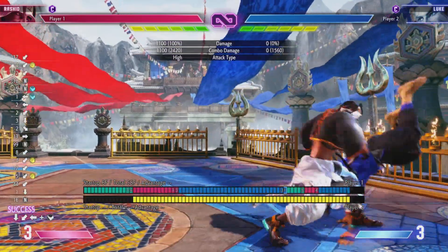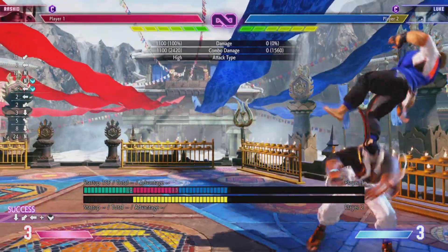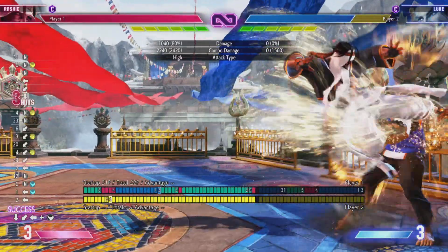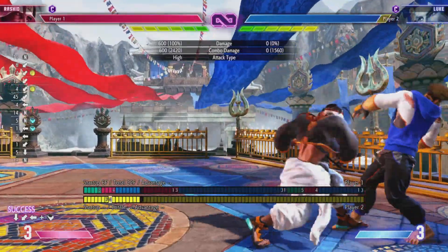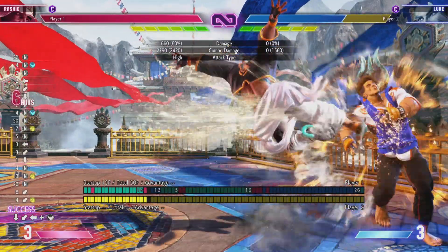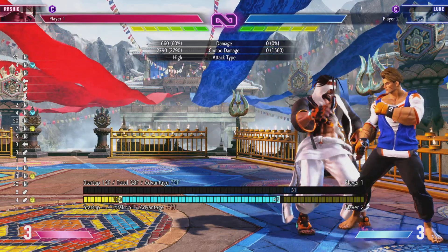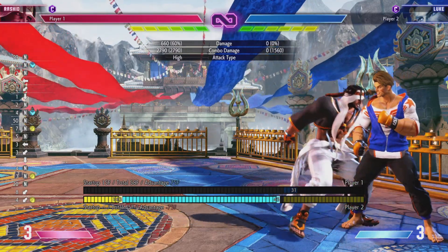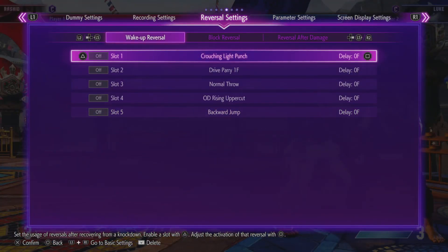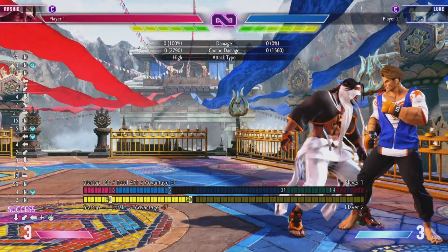This is a real nice setup, especially being plus four. And if you hit this, Rashid can just instantly go into medium and you get a real nice combo. Just to give you an idea — you see the loop on jump-up — it's meaty and you connect straight into standing medium punch. Another thing you can do after this: just do light cyclone, you're plus six.